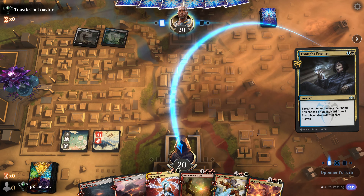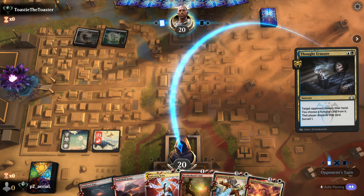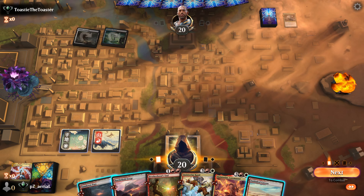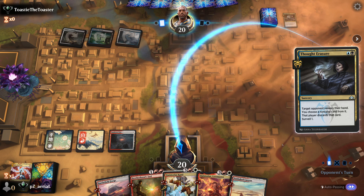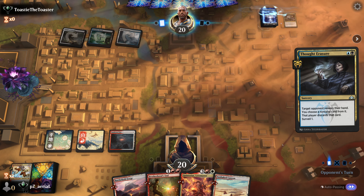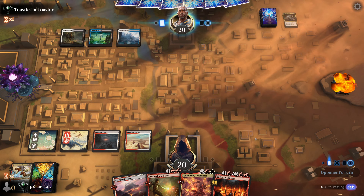If they take Lightning Helix or Brotherhood's End they're a creature deck; if not it's classic Esper control. We win if we can get down a permanent they can't interact with favorably, but we don't run much ward. They took Lightning Helix unexpectedly - not what I was expecting. Then there's a Thought Erasure - do we lose Brotherhood's End or Quintorius? They take planeswalker Quintorius - they don't want to see anything new. We get Virtue of Courage and could store it in exile.